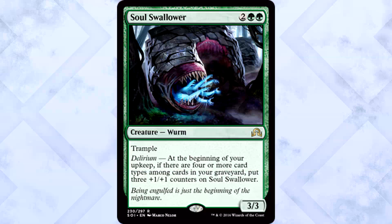Soul Swallower is two of anything and two green for a 3/3 Wyrm with trample and delirium. At the beginning of your upkeep, if there are four or more card types in your graveyard, put three +1/+1 counters on the Swallower. This is a sweet late-game threat. Everyone's so worried about hitting delirium, but if you're really far into a game it won't be that difficult, especially in a set focused on using your graveyard. Once that gets online, the beatings are going to hurt — thank Trample, that mechanic is brutally efficient here.